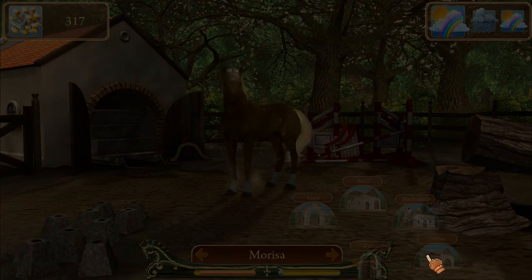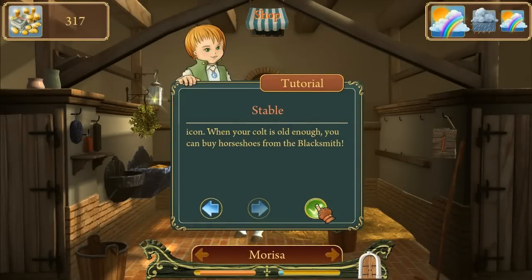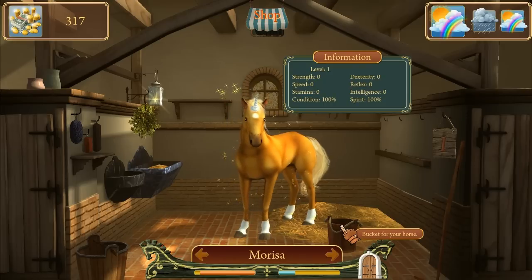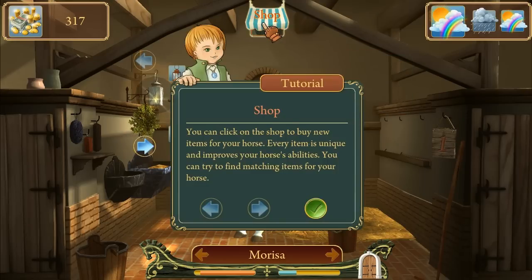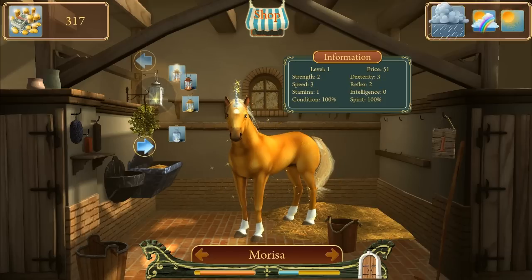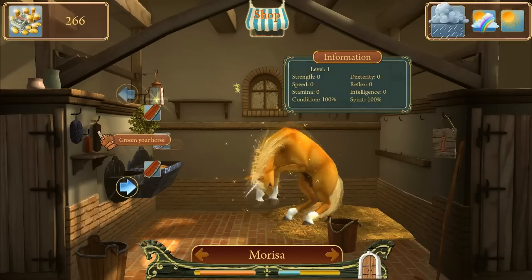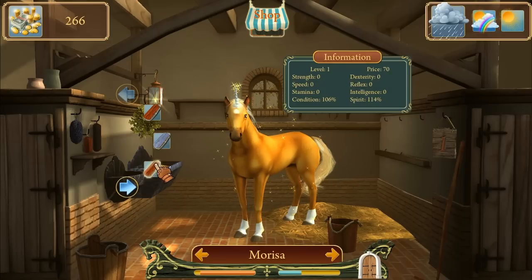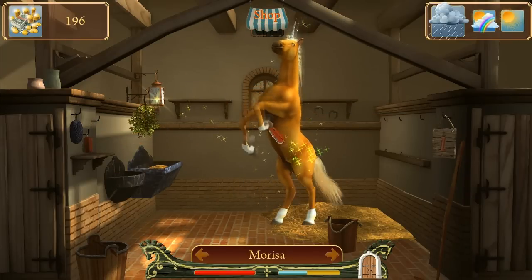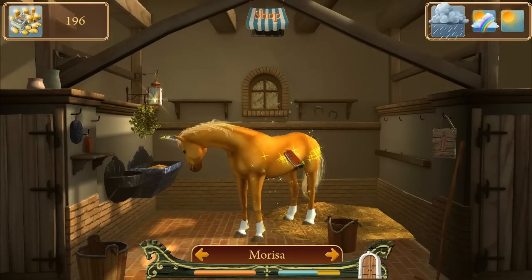Let's go back to the barn — Marisa deserves a brushing after that one. I can tell her to eat and drink. There's a shop for buying new items — every item is unique and improves your horse's abilities. I can buy her a new lamp, or a new brush — bam, new brush! We're done shopping. Look at her, she's so excited! The more I brush her, the more her blue bar goes up.